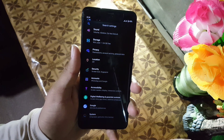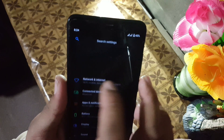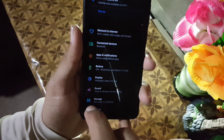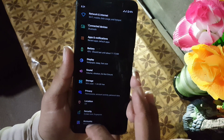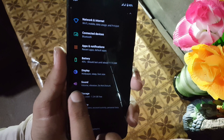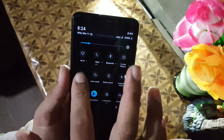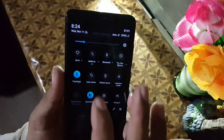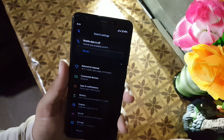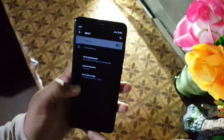Now let's dig into the settings. In the settings, first of all we have the search bar, then we have the 'At a Glance' widget, then we have Network and Internet, Connected Devices. The icons of these settings have been changed — they look more colorful, which is why I really like this ROM. You can also see the gradient color look in the quick settings and on the buttons.